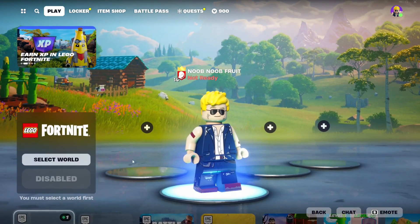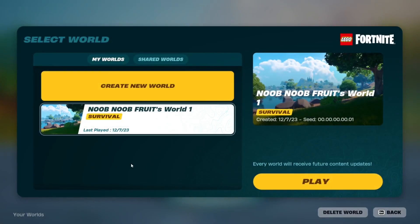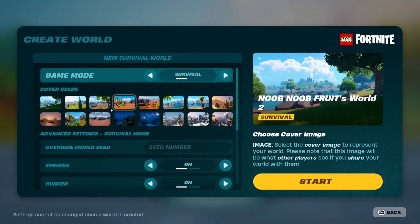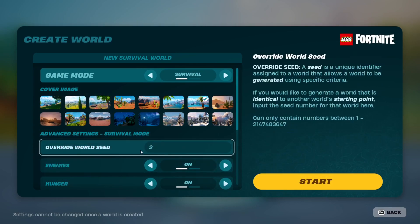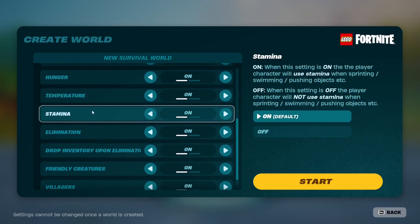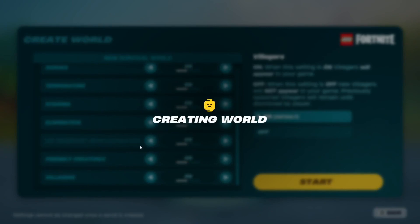To play, you'll see it says 'Disabled' but it's not really disabled. All you gotta do is select a world first. Click 'Select World,' then come to 'Create Your Own Worlds.' I'll show you how to create one — click 'Create New World,' 'New Slot,' 'Select,' and then you can choose the cover image. You can choose the number of the world to remember it, and choose if it's Survivor or Sandbox, and toggle stamina, hunger, and enemies. Then just click Start and it'll create the world.